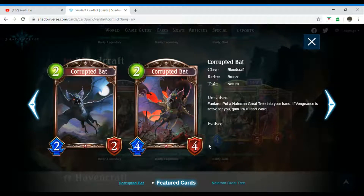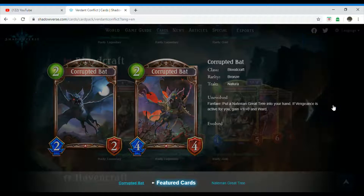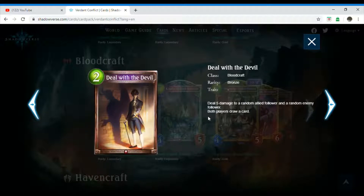We have Corrupted Bat, which is a two-costing Bloodcraft follower. Its rarity is bronze and it also has the Natura trait. Unevolved, Fanfare: put a Naturan Grey Tree into your hand. If Vengeance is active for you, gain plus one plus zero and Ward. Next we have Deal with the Devil, which is a two-costing Bloodcraft spell. Its rarity is bronze, no trait. Deal five damage to a random allied follower and a random enemy follower. Both players draw a card. That doesn't sound too bad — the only drawback is you have to deal five damage to one of your own creatures.